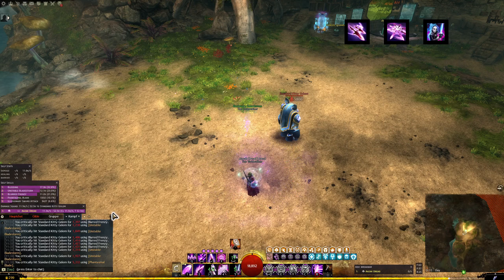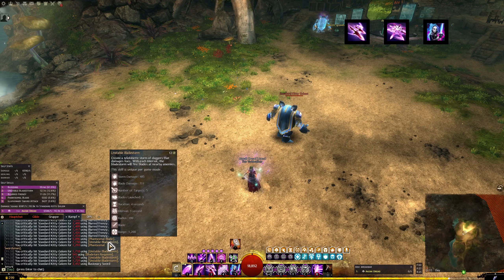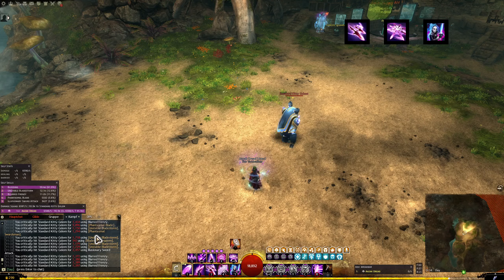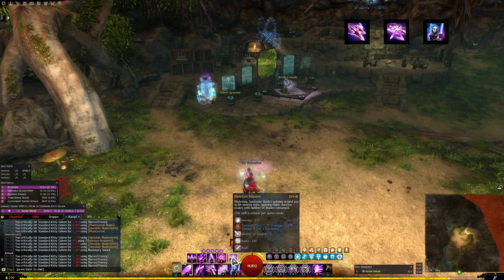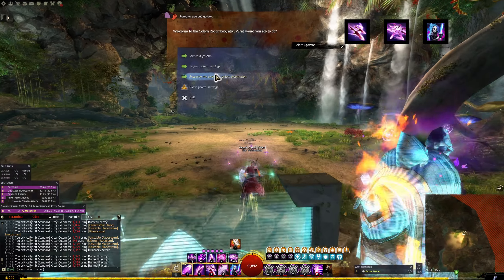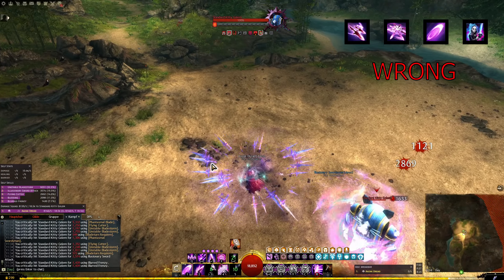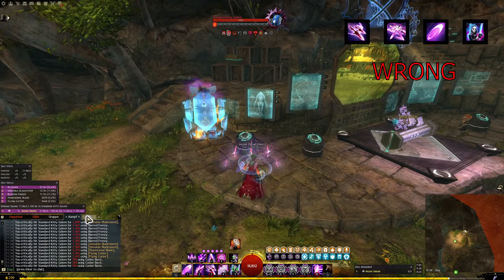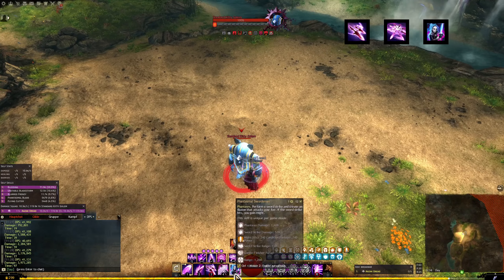If you take a look at the combat log, it went cleanly from unstable bladestorm into the illusionary sword attack without any auto attacks. So you queue up the dagger 3 with sword 5 and press F5 during it. It's important to get this right because if you do it wrong - for example, if you do the dagger 3 and then auto attack once - that's just an auto attack that is completely avoidable, wasting 400 milliseconds. This is a pretty significant damage loss, so really go dagger 3 into sword 5, and after sword 5 you want to swap the weapon.